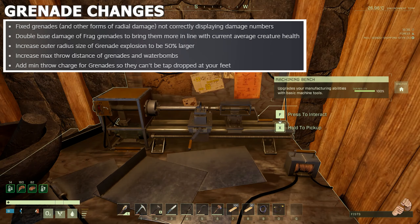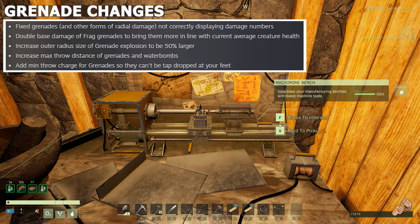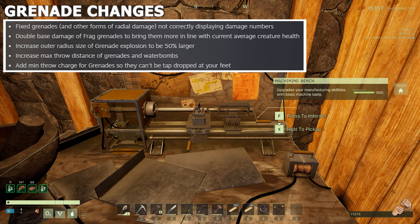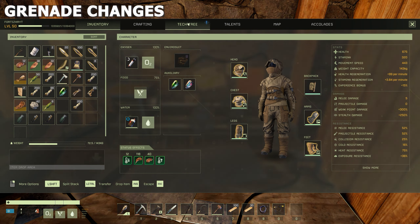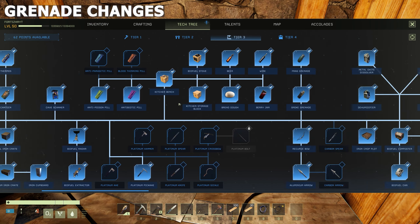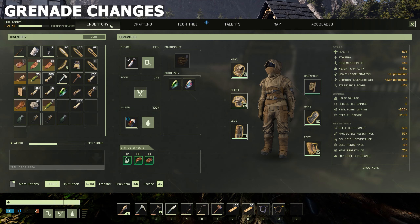In the week 49 update, grenades have been given a good overhaul - when the host covered them at first release they were absolutely useless. You make them on the machining bench. A frag grenade costs 1 iron ingot and 10 gunpowder, and you'll need a biofuel source too - it takes very little fuel to make one. A smoke grenade costs 1 iron ingot and 10 stone, plus a biofuel source. These are unlocked on the tech tree in tier 3, just above the recurve bore. To use a frag grenade, put it on your hotbar.